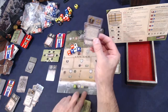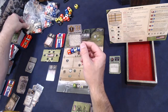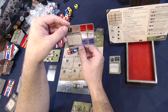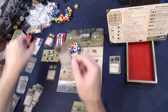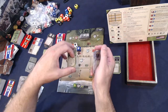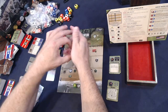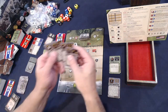In multiplayer, each player would have their stack in front of them and the generic specialists would be in the middle of the table for anyone to buy. For solo, we just combine them. Reserve ranking specialists also go together — but remember you can only ever have one reserve specialist in play at a time.